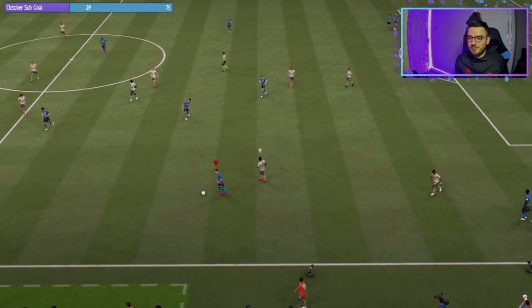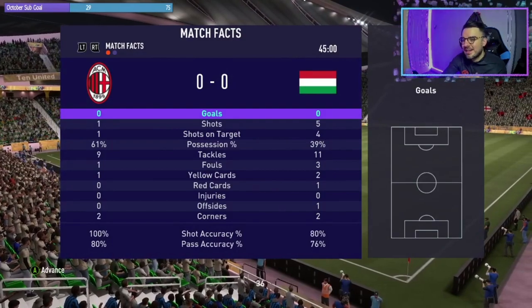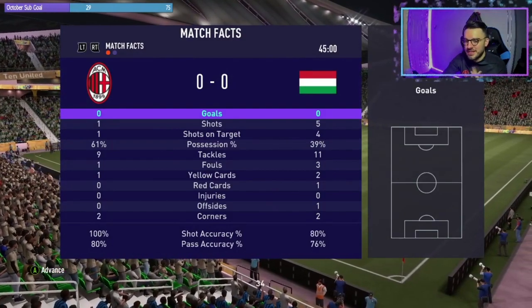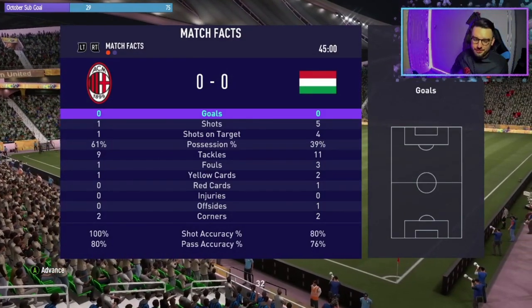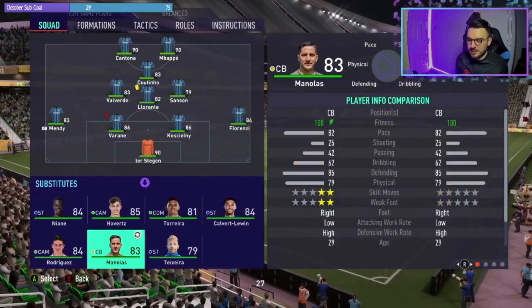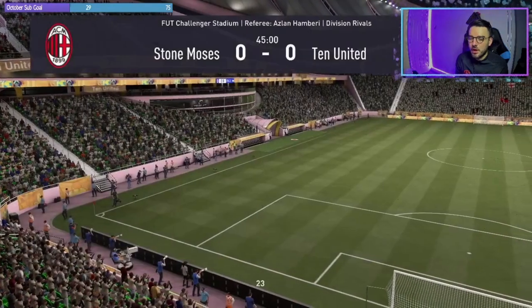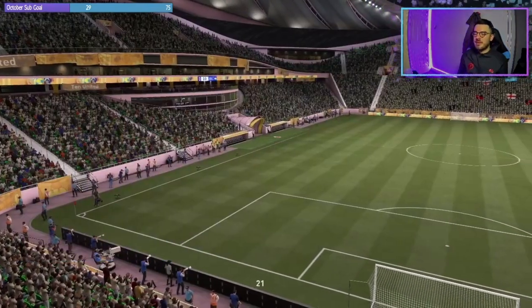So we're going to have to make a tactical sub at half-time. Let's look at the half-time stats. He's literally just dominating possession but he's had one shot. We have to switch things up here — Manoalas can come on luckily enough. Hopefully second half we can bury this game with 10 men.